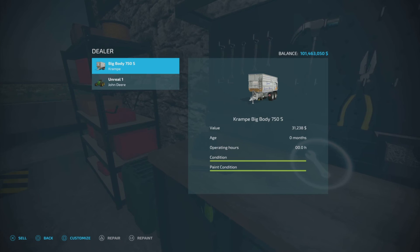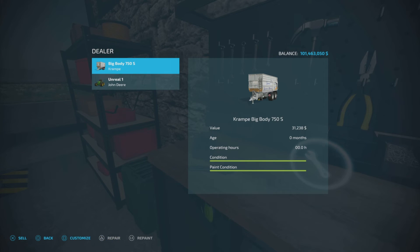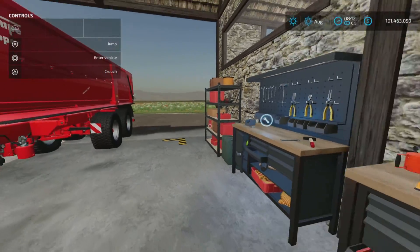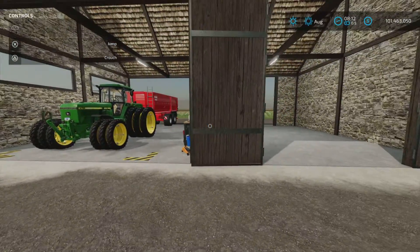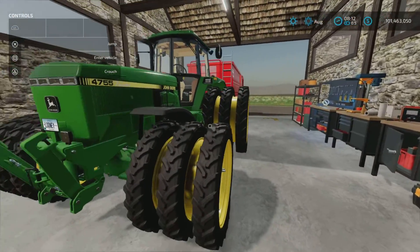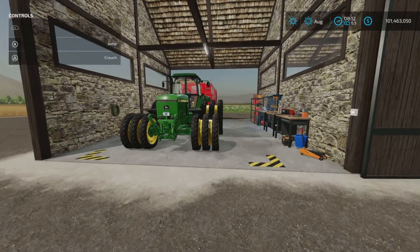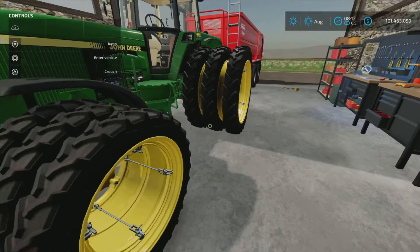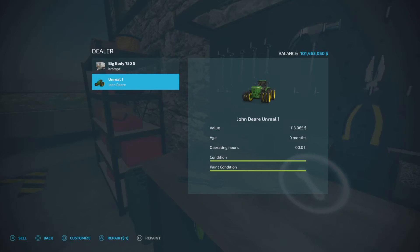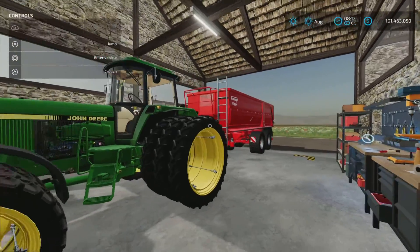We can open vehicle options with L3, and as you can see at the bottom, you have the option to sell the item — repaint, repair, customize, or sell. It's a full-on dealership repair type facility where you can sell your vehicle at a premium price. If you just sell it anywhere, you'll get a discounted price, but if you bring it to a workstation like this one, you'll get top price for that piece of equipment.